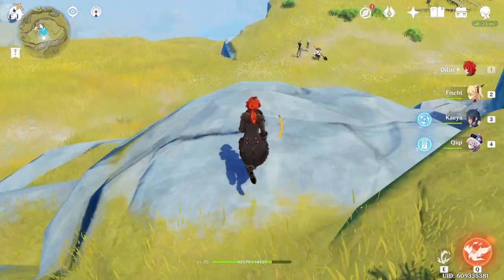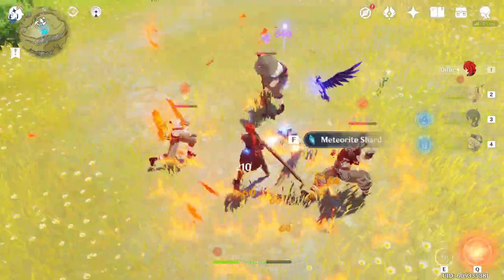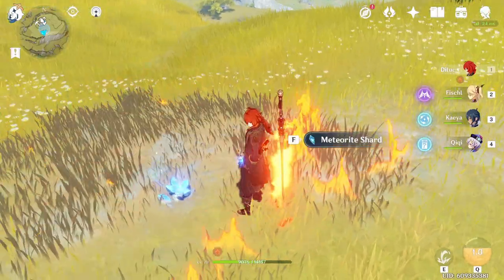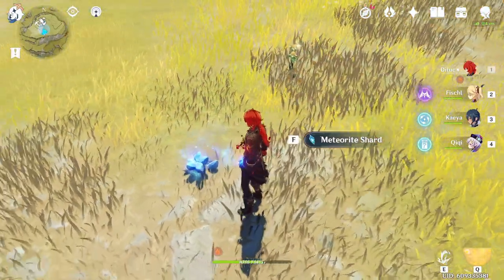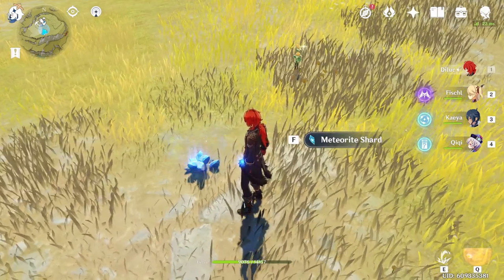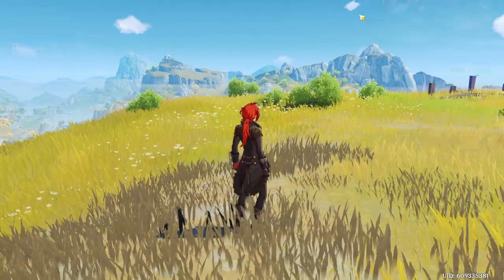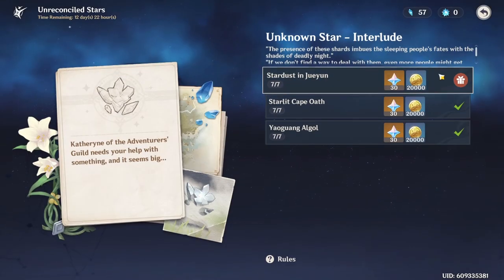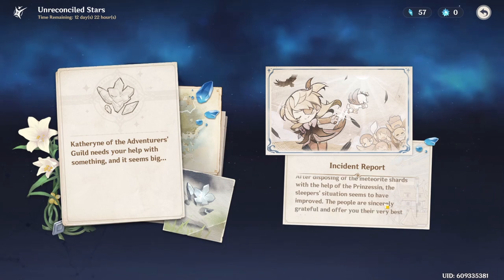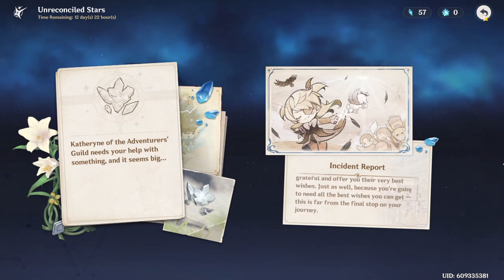From here it's just a quick glide down. A couple of treasure hoarders are guarding it — beat them up real quick and snag the final one. That's all the meteorite shards for today. Once you collect this last one, you can go into your event tab and snag up that final quest reward. That's every meteorite shard for today's farm with the fastest possible routes. You get this little incident report once you find the last one and finish that third quest. Now we just wait 22 more hours for the next event checkpoint.